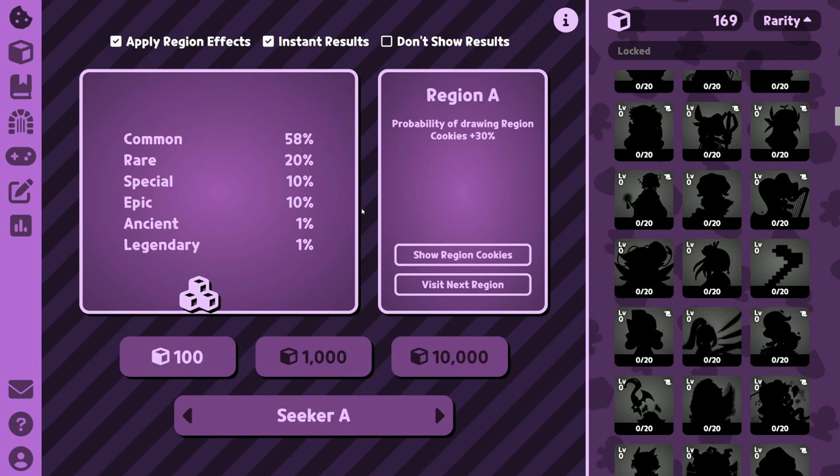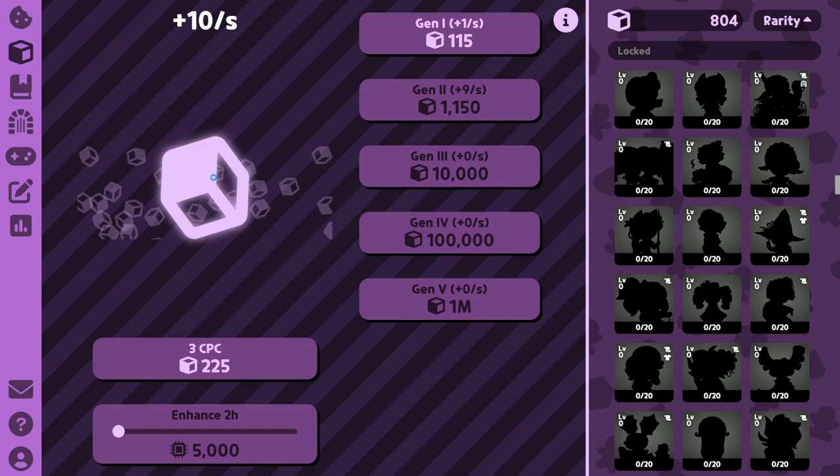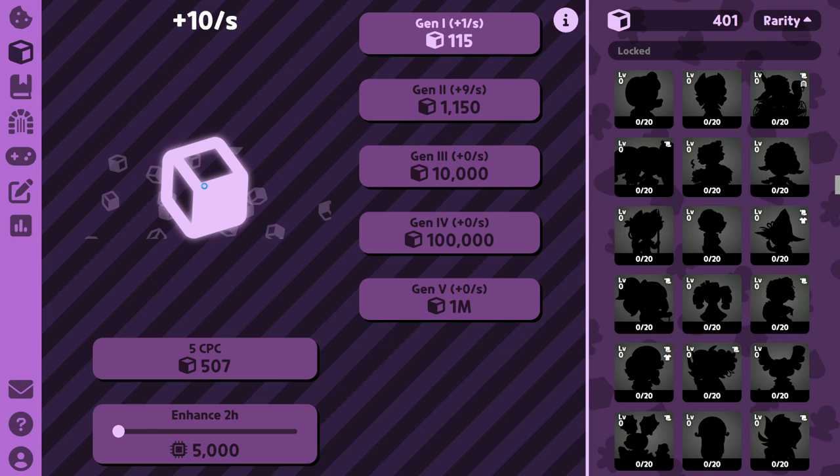So let's check out the Seekers. I'm not going to go into too much detail about the region section yet — let's just focus on this screen on the left. So these are the draws, obviously. There are four Seekers you can choose from to draw for cookies. The cookies are in six rarities, from common to legendary. There are three draw options: draw one, draw ten, draw a hundred. The Seekers get more expensive the later they are, but the rates are also better. Seeker A gives a lot of commons; Seeker B is quite balanced; Seeker C gives a lot of epics, ancients, and legendaries for a good price. Seeker D is all-out epics but you cannot get any specials anymore. Ideally you'll start off with Seeker A and work your way up, or you can just keep investing in generators and go immediately for Seeker D.